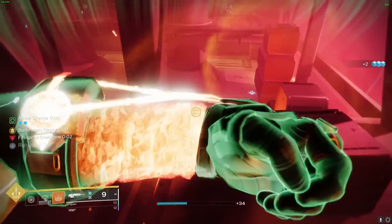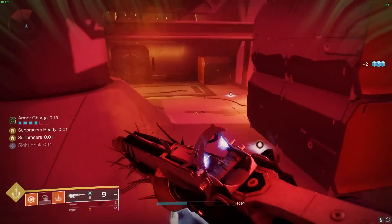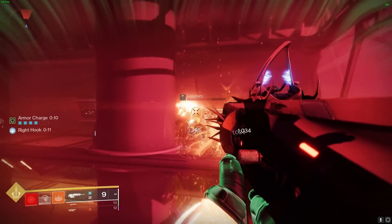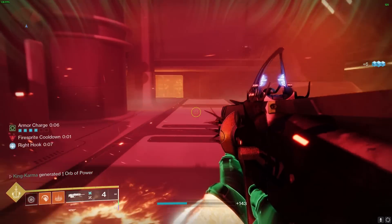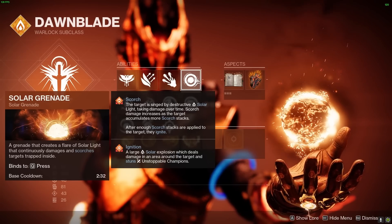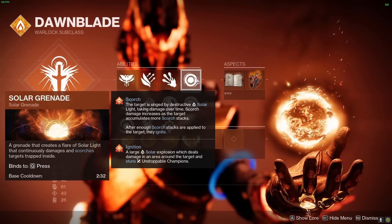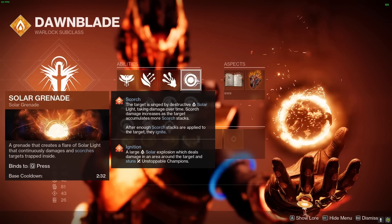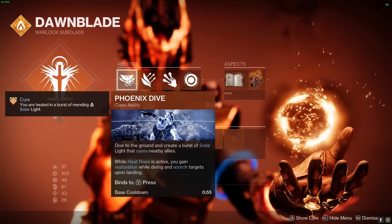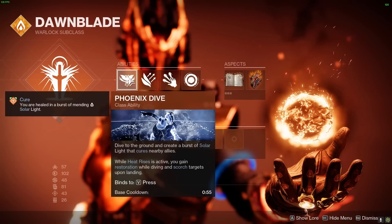Now let's talk about the abilities we are using in this build. The first and most important one is the Well of Radiance, the ultimate ability that creates a large healing and empowering Well of Light. This ability is perfect for supporting your teammates during a tough battle and also provides a damage boost to any weapon fired through the well. The next ability we are using is the Solar Grenade, a high-damage grenade that creates a sunspot upon impact, which synergizes well with the Momentum Transfer mod to help reduce your melee cooldown.